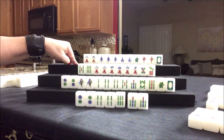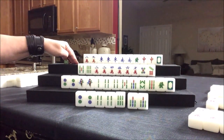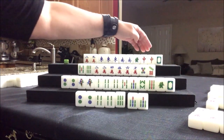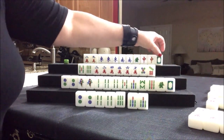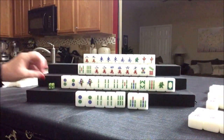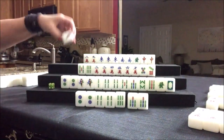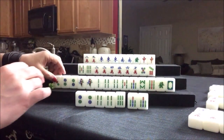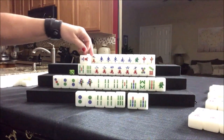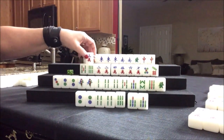We're not doing All Honors and Terminals, because we have Terminal Chows, but we do have a Half Flush — six points — and then Wind of the Round, and potential Dragon Pung. Let's get rid of white dragon. Three crack — we don't need it. We need a seven BAM and a six dot.